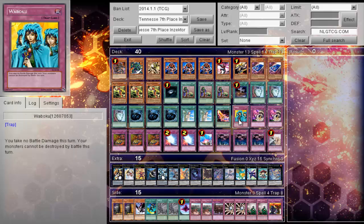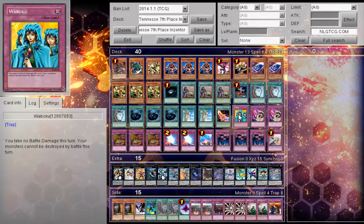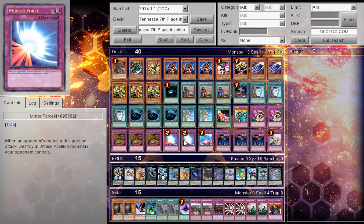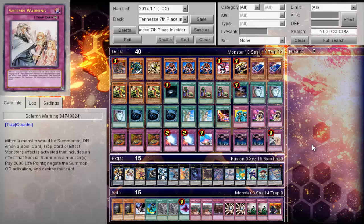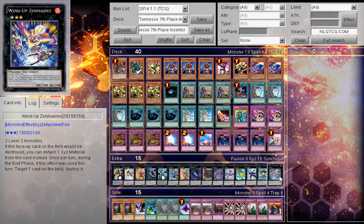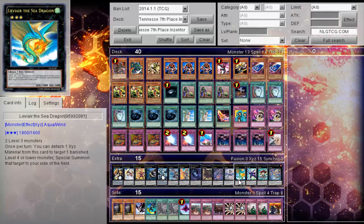One Zeta Caliber. Traps: one Waboku and two Threatening Roar — a nice change-up since Gladiator Beasts aren't really around anymore, so Waboku is decent for this deck. Triple Reckless Greed, two Mirror Force, one Compulsory Evacuation Device, triple Call of the Haunted, and one Solemn Warning.